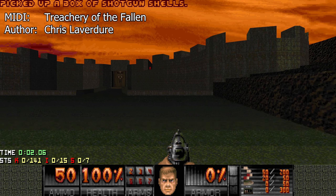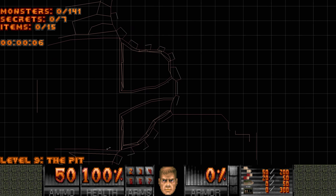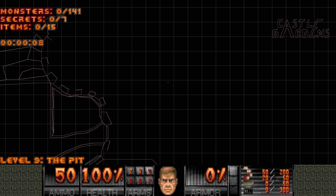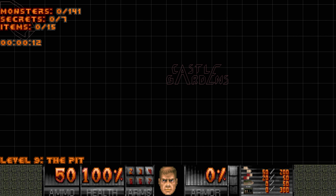If you ever forget this map's name, just open the automap, scroll to the right for a bit, and up. And look — Castle Gardens! Just a fun little addition.